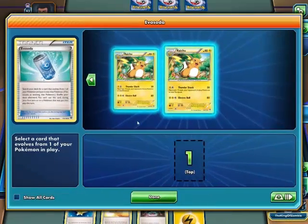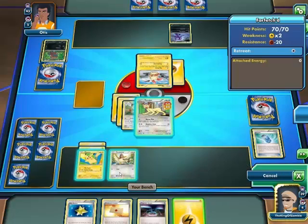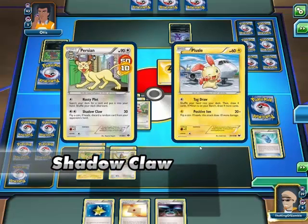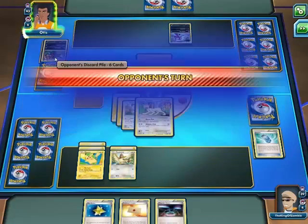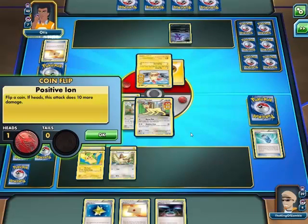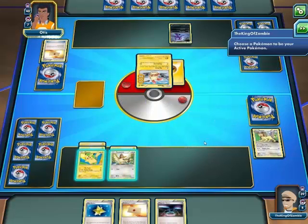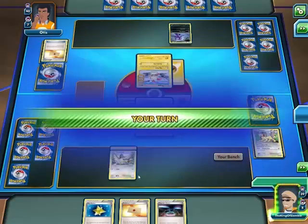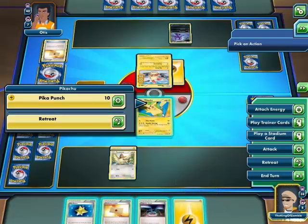I don't wanna do this. Raichu? Sure. I'm gonna use Shadow Claw. Are you gonna discard? I theoretically could've survived. I wanna peek — wait, I thought I could put one on top of my deck or something. I'm so confused.